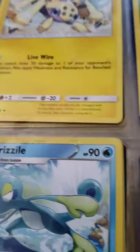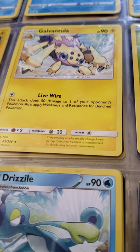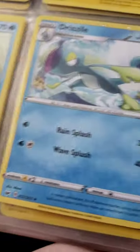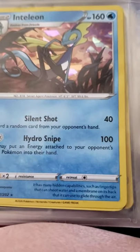I have a Crabby and a Kingler. I have a Cramorant. I have a Joltik and a Galvantula — is that how you pronounce it? I have a Heracross. I have Sobble, Drizzile, and Inteleon — the Hydro Snipe does a lot of damage; that combination is pretty good. I have a Toodle, Drednaw, and a Mantine. Those are all my cards.